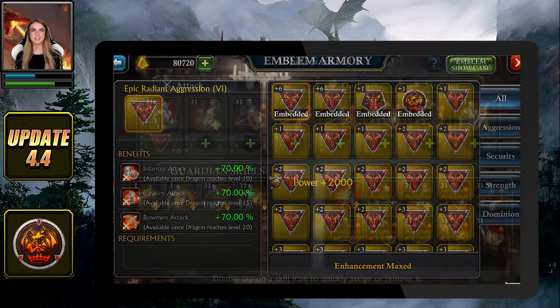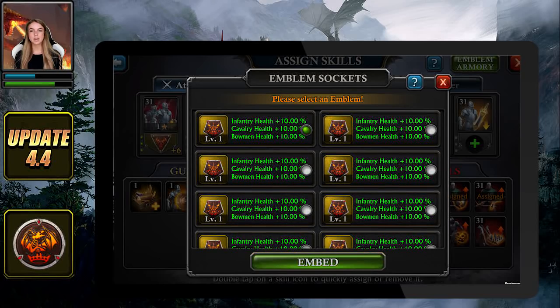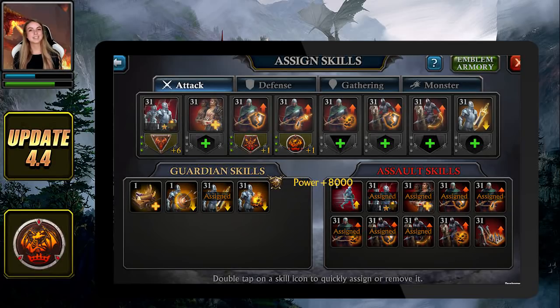Once you have reached the desired level, from your Dragon skill selection tab you will be able to embed them — one per skill, with a maximum of two similar emblems at the same time. Simply tap on the emblem socket and choose the one you wish to embed.